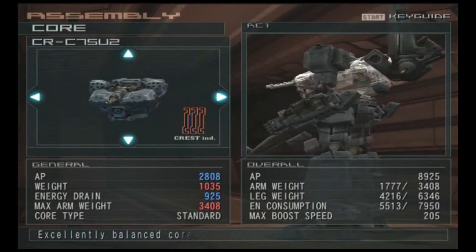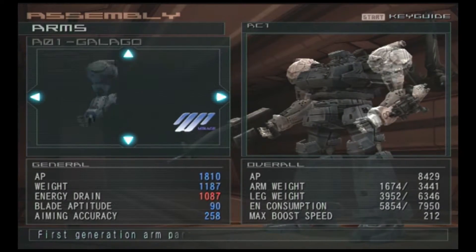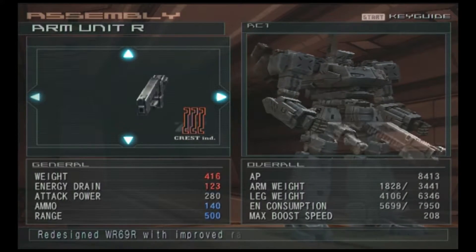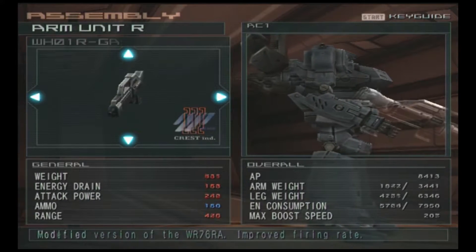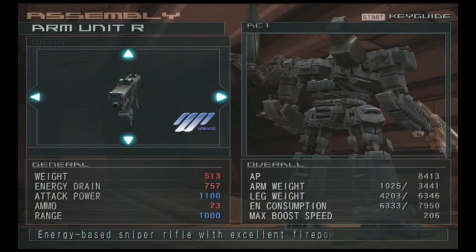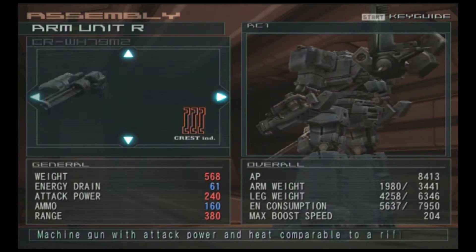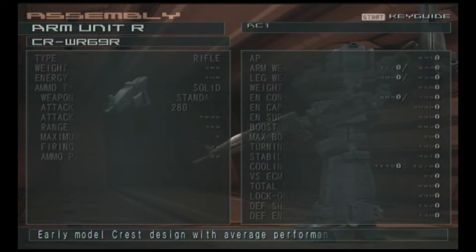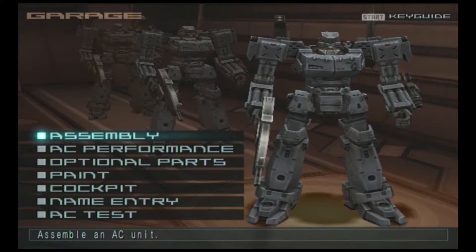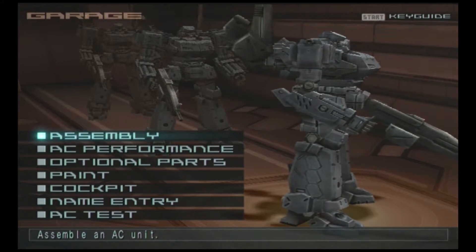These aren't the greatest parts — there are some good parts in between, but nothing broken yet. Looking at the weapons, I'm already seeing a few that could do potentially okay, but nothing really overpowered. Well, there's the Pixie 3 — it's not overpowered, but it's a really well-balanced weapon. This is also more the engine of Armored Core Nexus; it has a slight bit of slowness, while Last Raven is a bit more fast and the adjustments are a bit more tweaked.